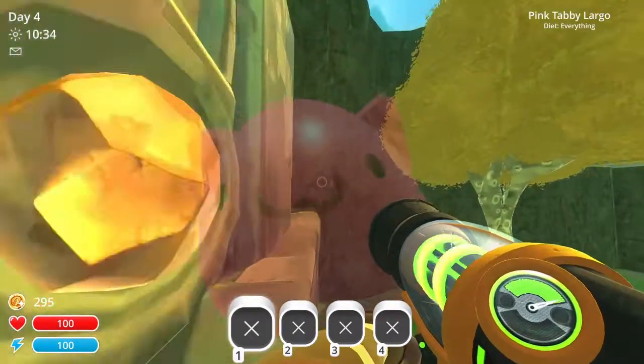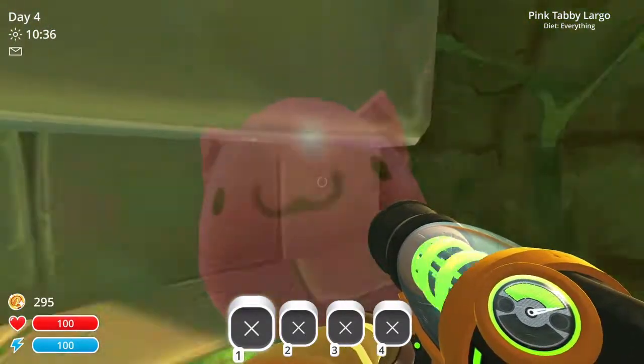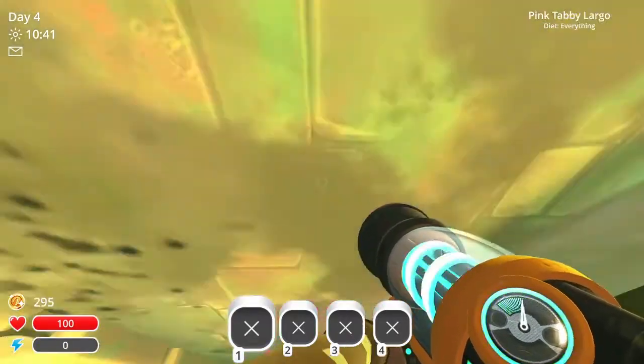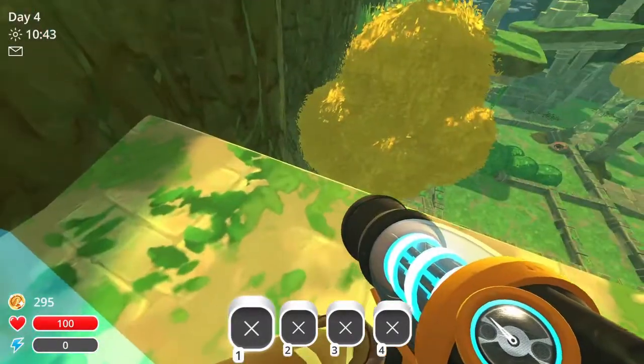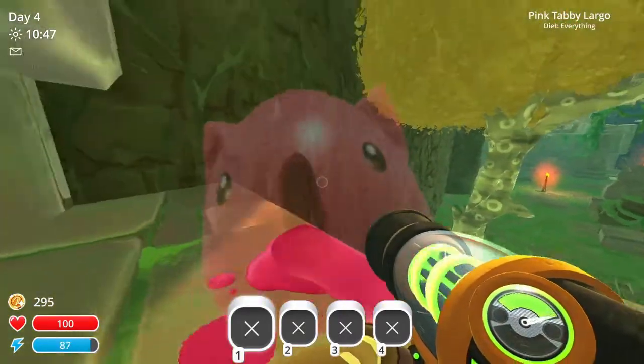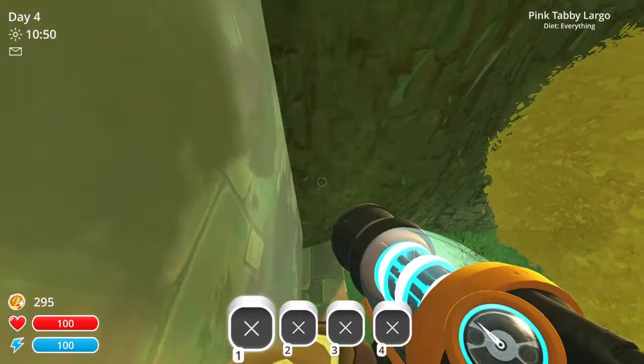Do this same trick we practiced earlier, but this time when you reach the max height, use your jetpack to hover in place. While you're hovering, grab the Largo, fly against the wall, and do another boost. You can chain these together many times in a row to scale the tallest walls in the game.